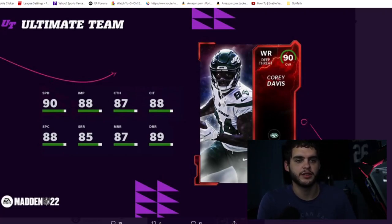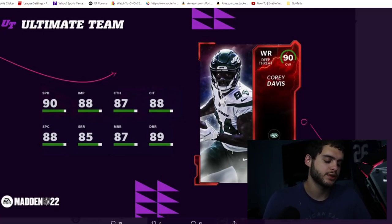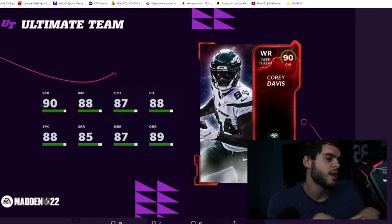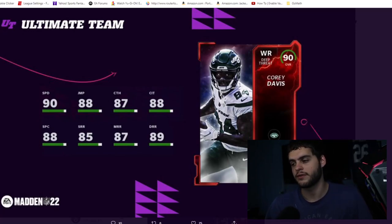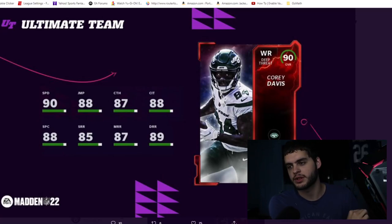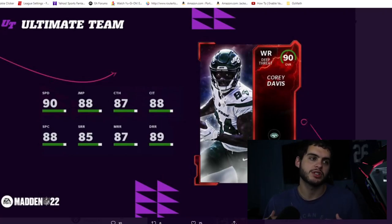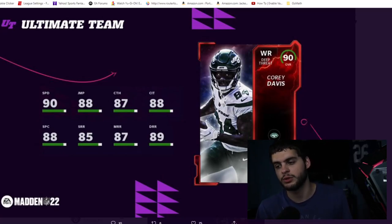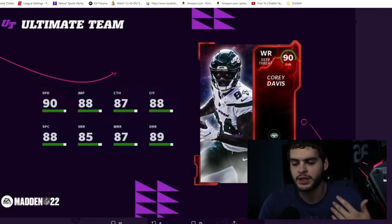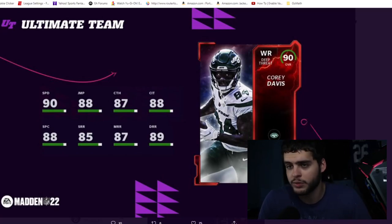The thing with depth is it helps with selling players. Let's say you buy a Most Feared Calvin Johnson for a million coins — he's an LTD and you'd rather have the million coins. If you sell him, you can move Cory Davis back up to your third receiver and you won't feel like you have a gaping hole with a gold wide receiver. You can slot in a decent, usable wide receiver. That's why depth is important — some people don't sell players and lose a lot of coins as they drop in value because they have no one to replace them.